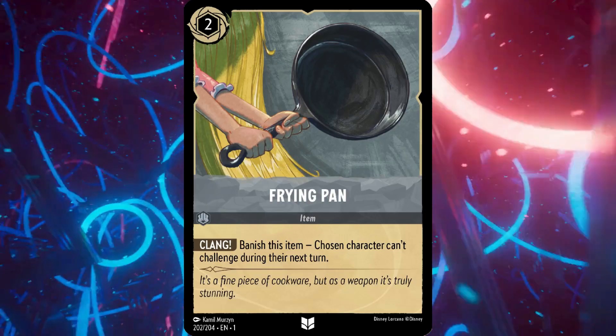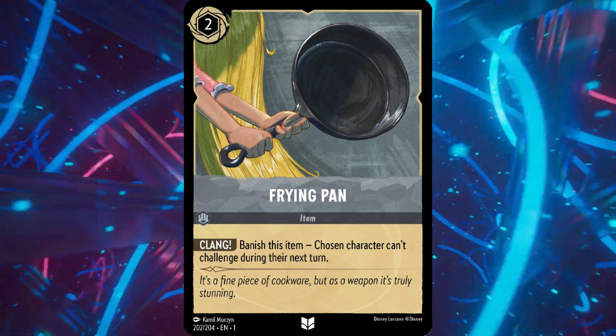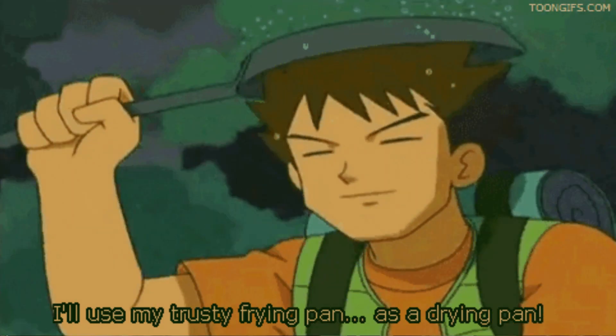Another card that's not very good at the moment is Frying Pan. There have been moments where people have used it and it's helped them — it stops a character from challenging. But for the most part, challenging isn't how you win games. You win games by questing. So if you're focusing on someone not being able to challenge, it's really niche. If it kept your character from questing, that would be a godlike card, but unfortunately Frying Pan as a Steel item card gets kind of lost in the mix. You don't really see it that often. It might see play in an item deck, but for the most part it'll be used once and then it's gone.